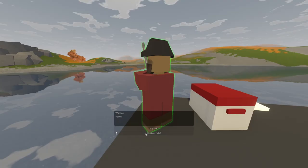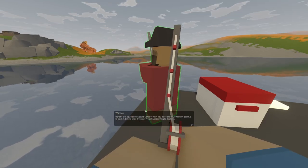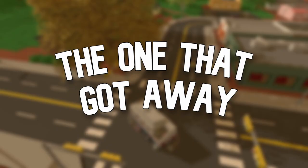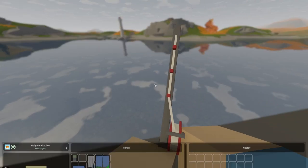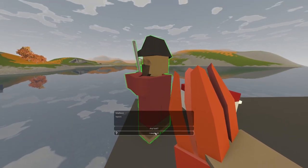For 'The Ultimate Fishing Rod,' talk to Wallace. He'll give you a blueprint on how to craft the Ultimate Fishing Rod. After crafting it, return to Wallace and finish the quest. For 'The One That Got Away,' talk to Wallace and catch the Fishing Rod Squid with the fishing rod you just made, then bring it back to Wallace.